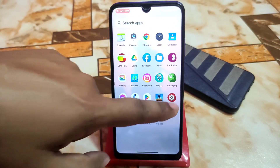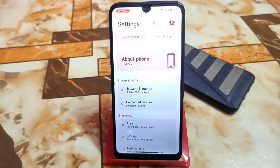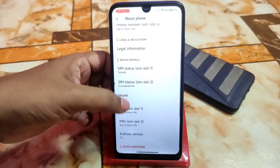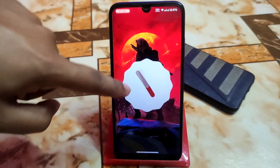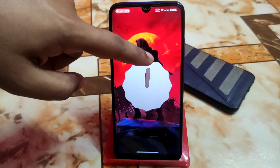Let's get started with the settings and about info. This is a totally new user interface — a different UI we have now, with about phone on the top. You can check other things like model, SIM status, and other things. We have the latest security update and other things. We have the Android 12L Easter egg finally.